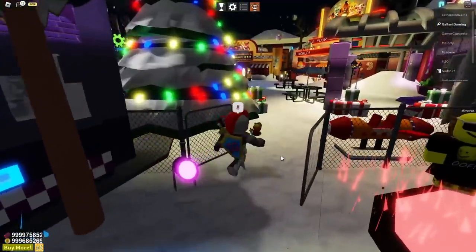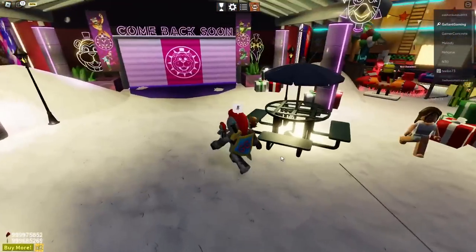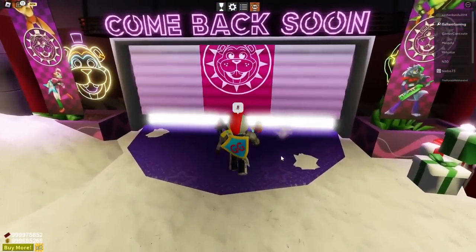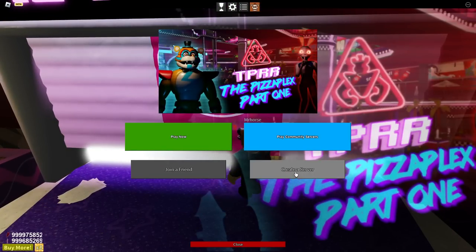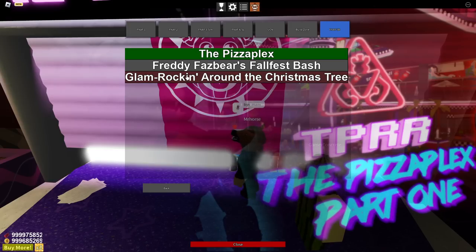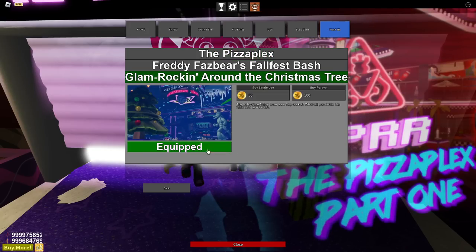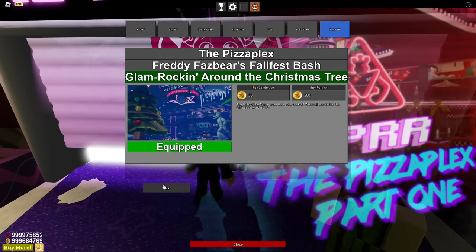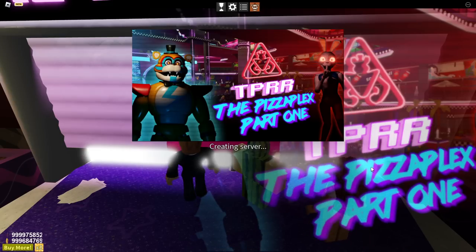Let's just go to the winter map. If you want to make sure you get the winter map, create a server, go in here and glamarock in the Christmas tree. Make sure you equip it so you can actually go to it, go back, make sure it says it, and then create server.